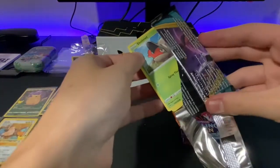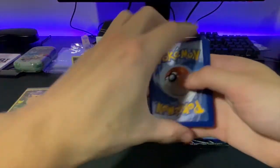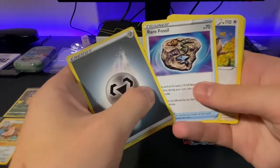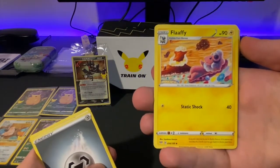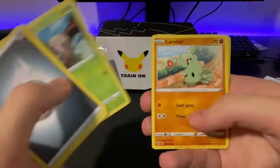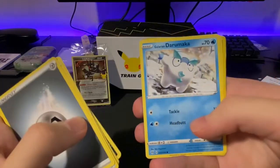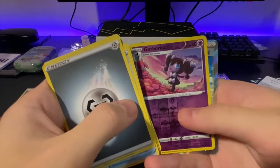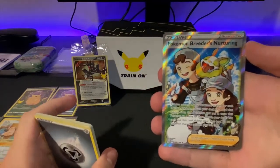Darkness Ablaze round two. We got a Shelmet here. Steel. Rare Fossil, Burrits, Flaffy — that Flaffy card reminds me of like Candyland or something. It's like colored pencil, such a cool card, you don't see that often. Got a Shelmet, Larvitar — Larvitar looks sick, it's one of my favorite Pokémon, that whole line. We got Grimer, Darumaka, Galarian Darumaka, Sentret, Therita. Full Art Pokémon Breeder's Nurturing! Full Art Trainer from Darkness Ablaze. Let's go.